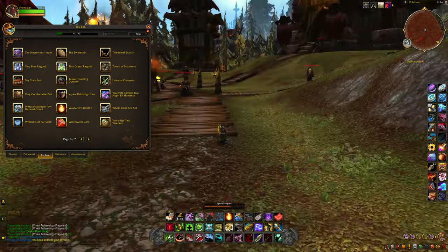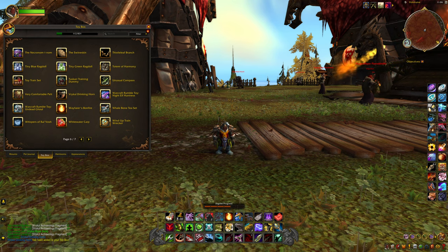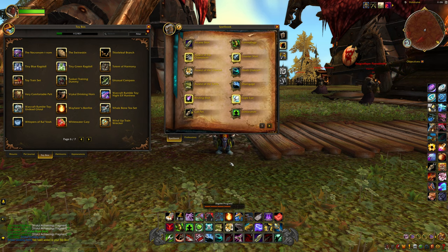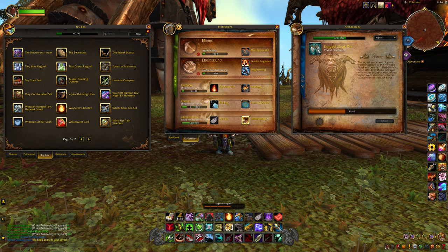We got the toy! It takes a hundred fragments. You just keep doing archaeology up in Northrend and find the fragments for the Vrykul. I don't think I'm saying the name right, but once you get a hundred fragments, you keep solving the archaeology and eventually the toy will pop up. As you can see I just got it for the first time ever, which is really sad. Let's check it out.